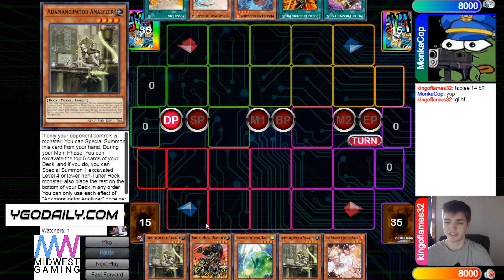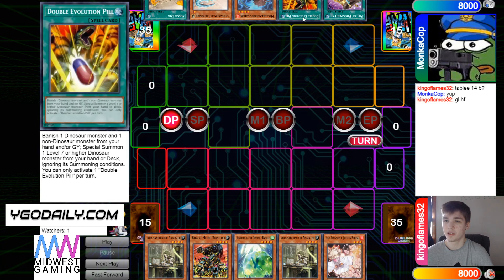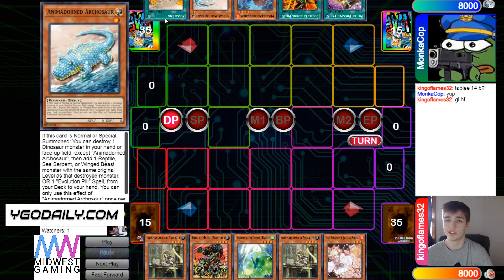Opening hand for King is Analyzer, Supplier, Raptite, Analyzer, and Ash. Going second they would have had two going second cards. Opponent's hand has Prosperity, Pill, Misk, Arch, and Fossil Dig.